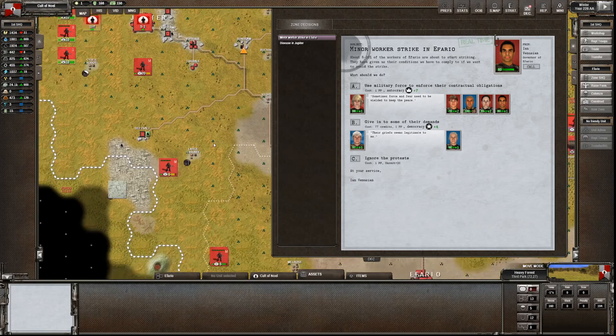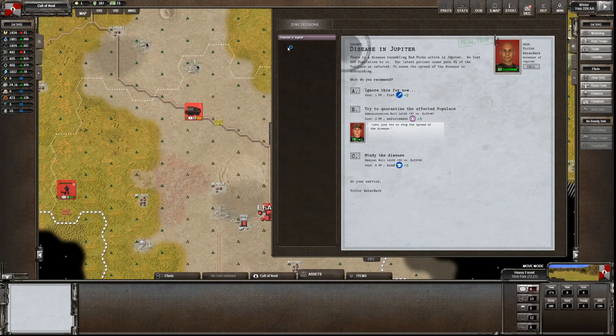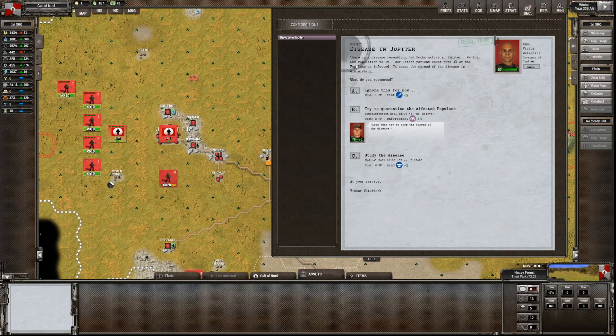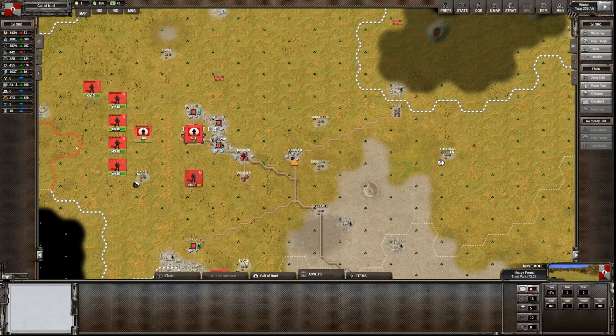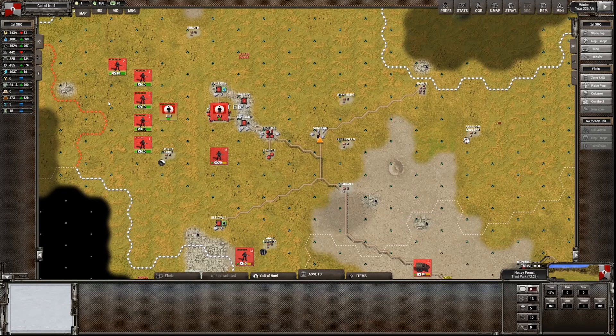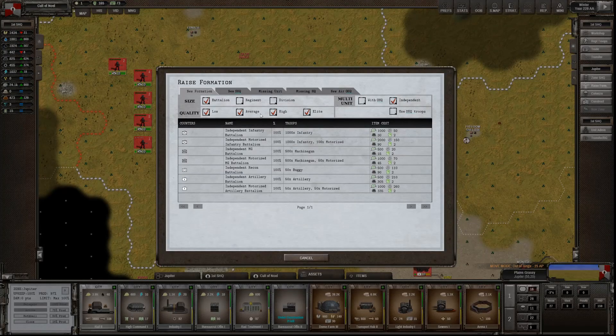A minor work strike in the Faro. Comply with the demands to avoid the strike - still a tiny bit of money, sure. That's the approach we've gone for so we're going to stick with it. We're certainly at the point we could raise another formation - maybe that's something I want to do sooner rather than later. I'd also quite like to roll out the next level of our infantry - we've still got foot level 2 but foot level 3 is available.